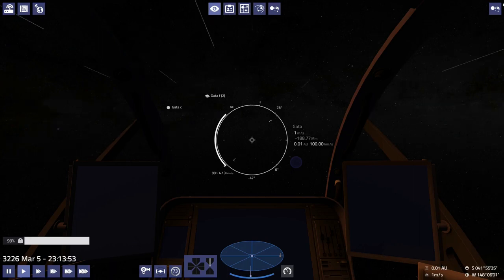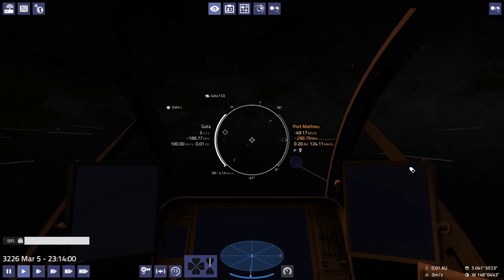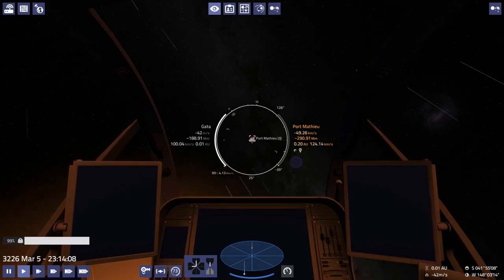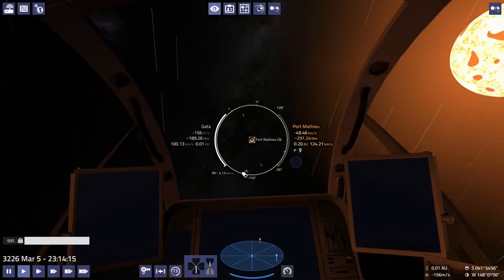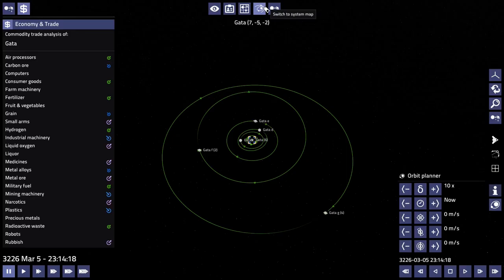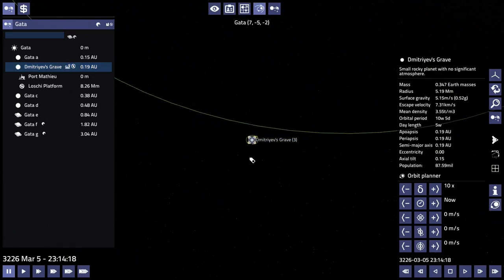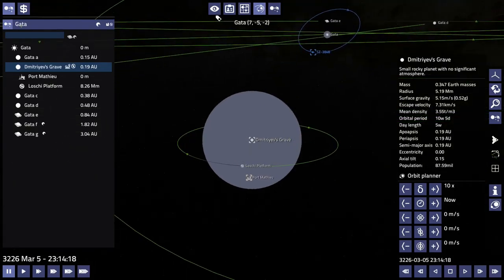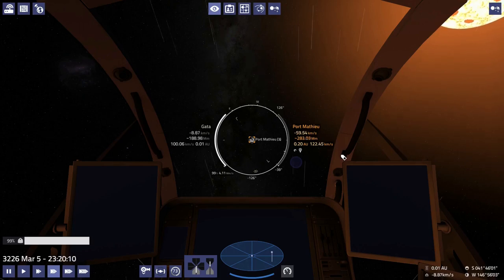We're in Gata, we're going back to Port Matthew because it has the best prices. That of course means the approach again. I'm going to guess it's still on the dark side — we've only been gone two or three days. Yeah, it's on the back side, the backest back side. That's just the way it happens.